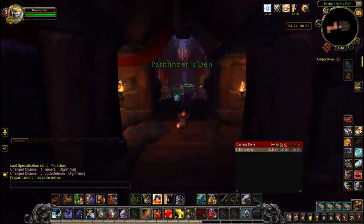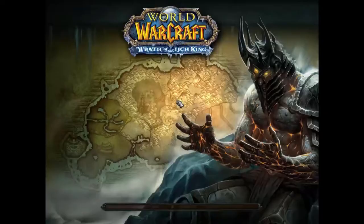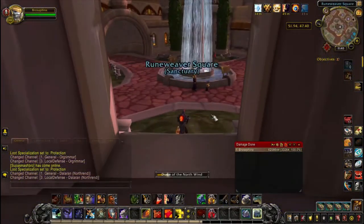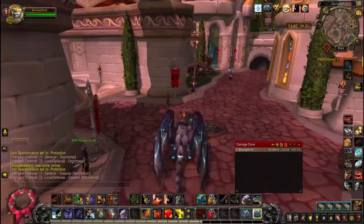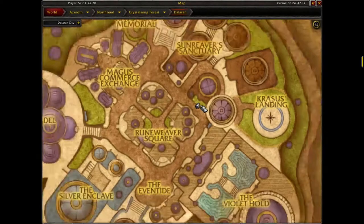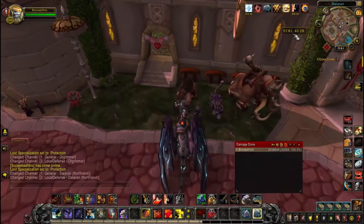I'm currently in a work area. It's going to be where the exotic mounts are, right here on your map location. Coordinates are here.